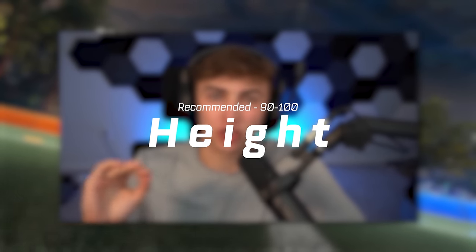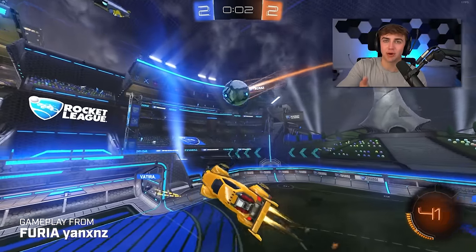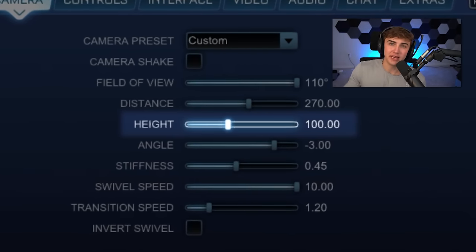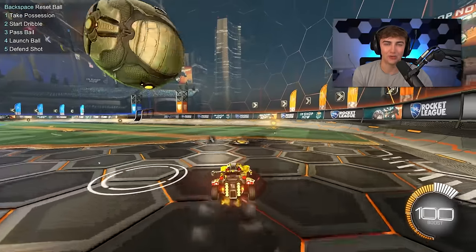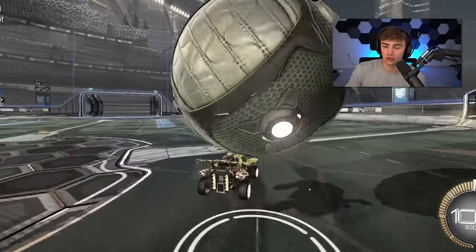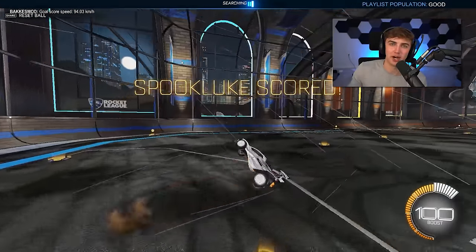Camera Height is something I want to correct from my last guide — I said 90 to 110 is good, but now I'd narrow it to just 90 or 100. Camera Height controls how high or low the camera sits behind your car. 110 feels a little too high for dribbling, and if you're a ones or twos main you probably don't need to see into the air that much anyway.